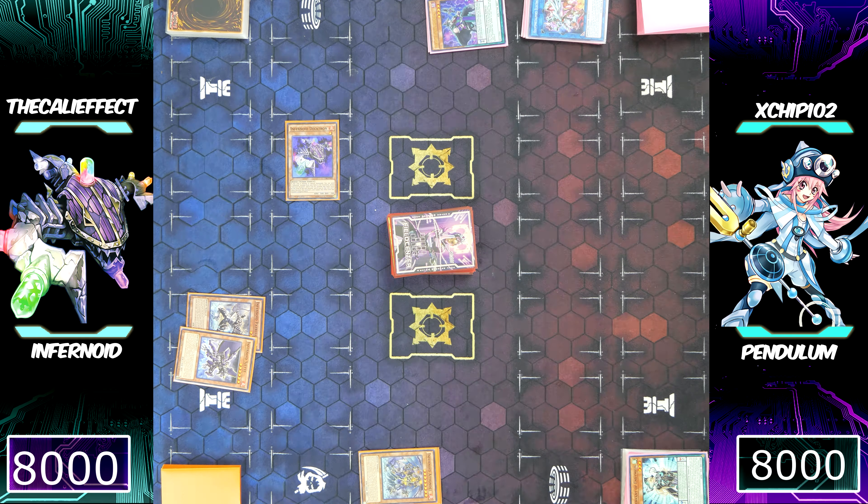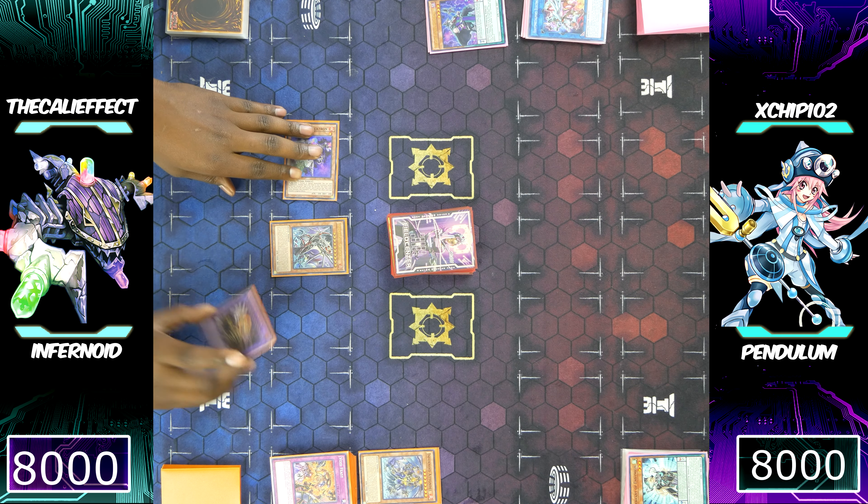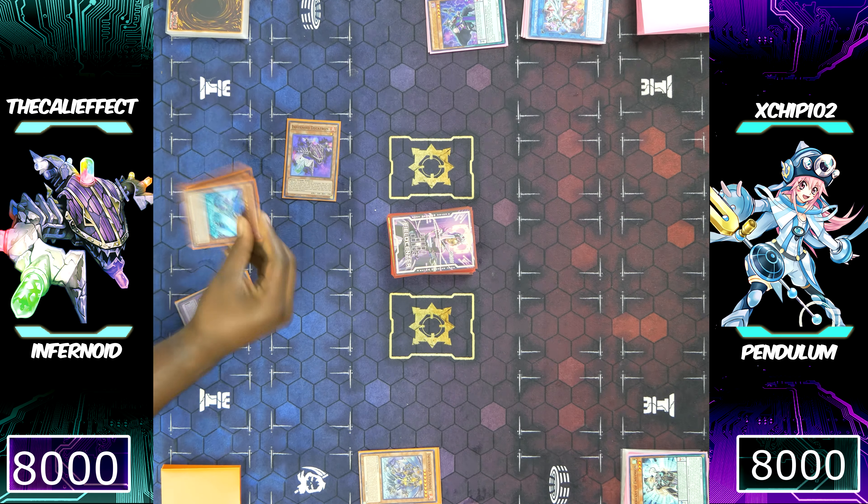I'm going to have to banish three more Infernoid monsters, but I'll be able to special summon a different Infernoid monster to my side of the field. My plan was to destroy all of his monsters while also getting rid of certain cards. Even if he had Endamian inside of his spell and trap card zone, it wouldn't matter — I'm going to banish three Infernoid monsters again to special summon a huge Infernoid monster with a Heavy Storm-like effect.